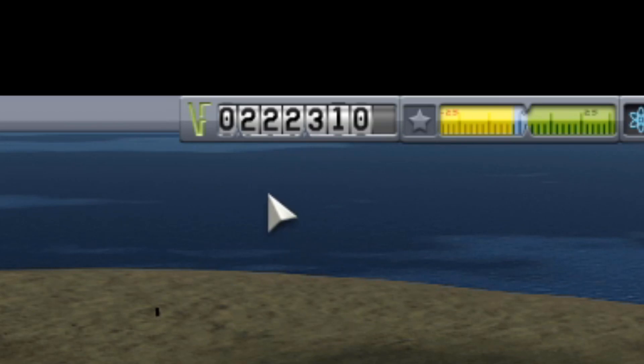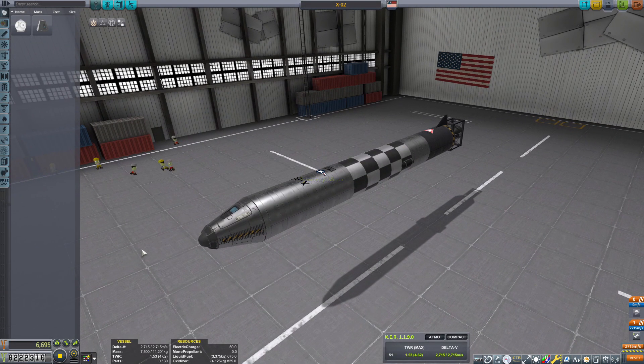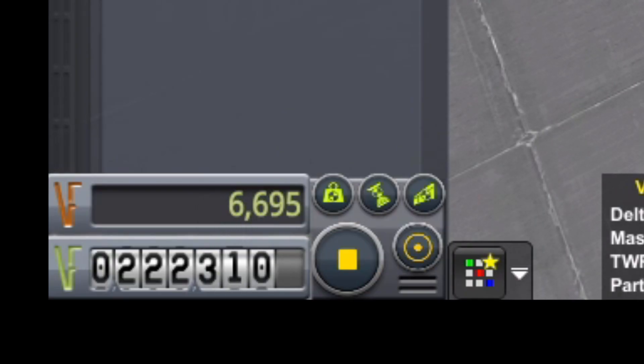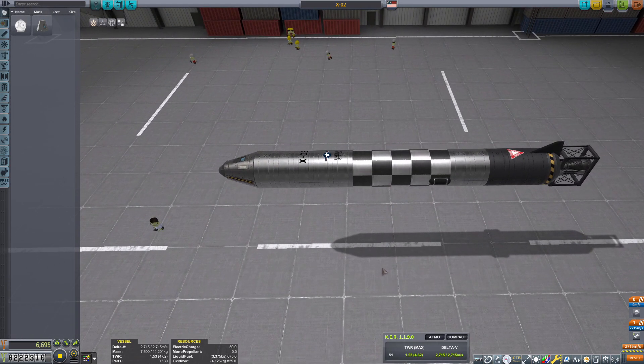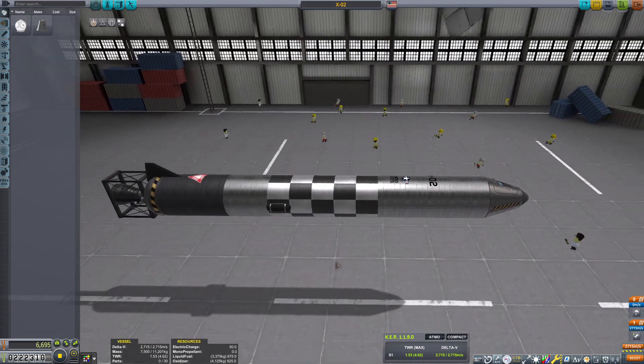Nothing happens. However, I have over 222,000 Kerbal Bucks, which is more than enough. Right now the X2 is only 6,000 Kerbal Bucks — that's cheap! And the fact that if we land in water we can actually refund most of it? That's super cheap!